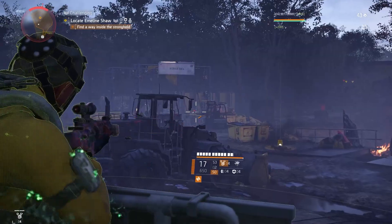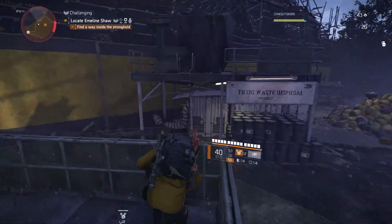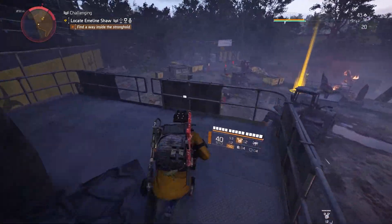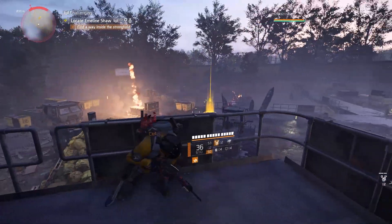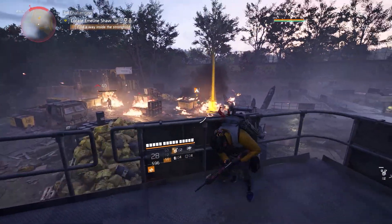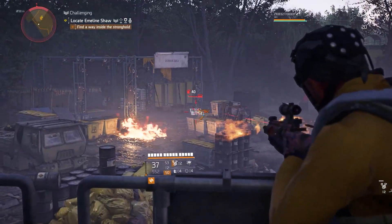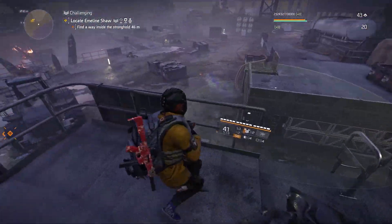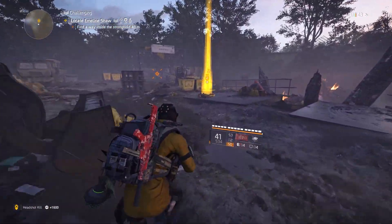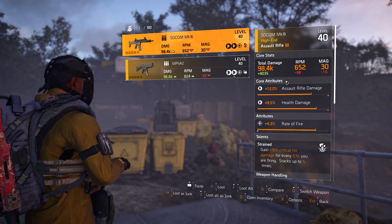You can get a pretty good roll on it if you try hard enough. Mine was a great roll — I found it in my inventory and realized how I got it, and the roll was insane so I kept it. My damage is very high, the attributes are very good, and I recalibrated weapon damage from 12% up to 15%. If you combine this assault rifle with the build I talked about in my previous video, you can hit enemies for up to 300k per shot, which is insane for an assault rifle.